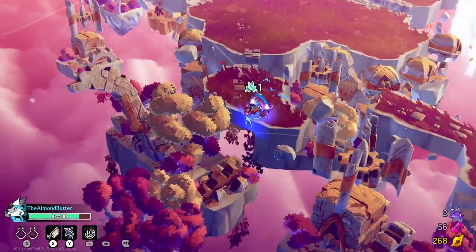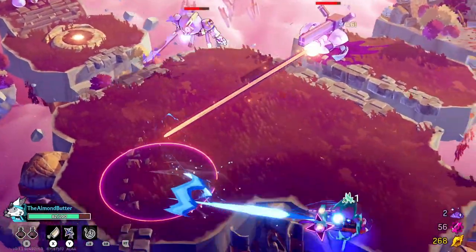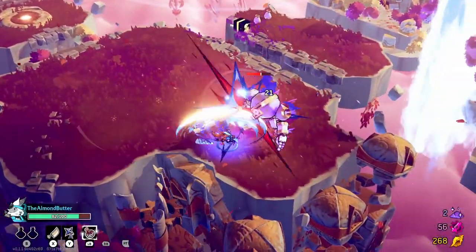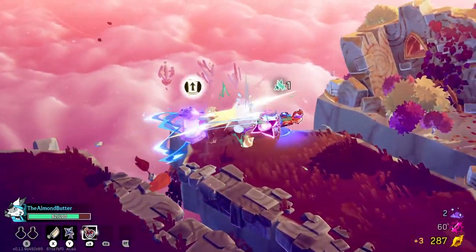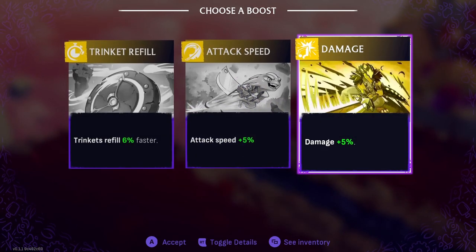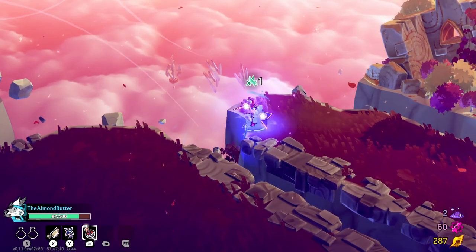Getting kind of intimidated — there's two of them. I don't know why that boost dropped, but I'll take it. Go for more damage, attack speed, or trinkets refilling faster? I'll go for more damage — can't go wrong with more damage.